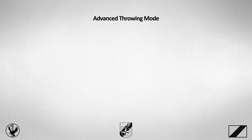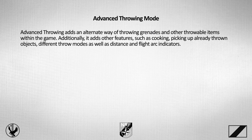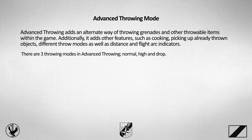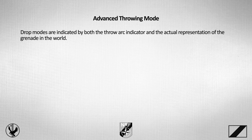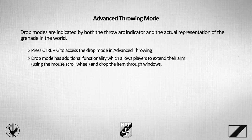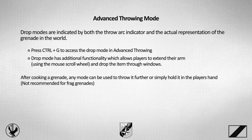Alternatively, players can use Advanced Throwing mode, which adds an alternative method of throwing grenades and other throwable items. It adds features such as cooking, picking up an already thrown grenade, different throw modes, and distance and flight arc indicators. There are three throwing modes: Normal — similar in power to vanilla throwing; High — lobs the grenade higher, for example over walls; and Drop — drops the grenade at your feet or slightly away, for example dropping smoke or chemlights. Drop mode has additional functionality allowing you to extend the arm and drop the grenade slightly further away, such as through windows. After cooking a grenade, any mode can be used to throw it — this is not recommended with frag grenades.